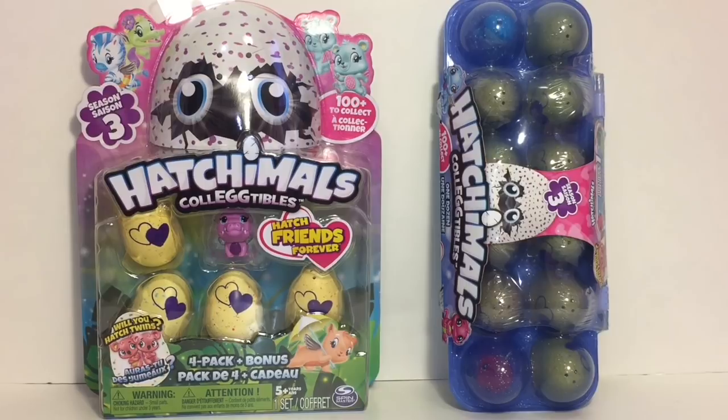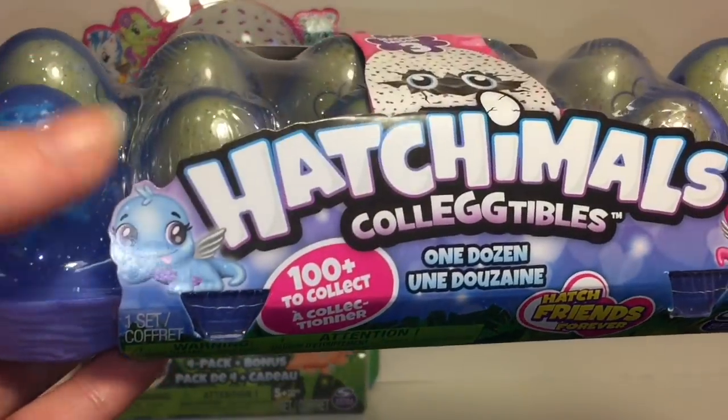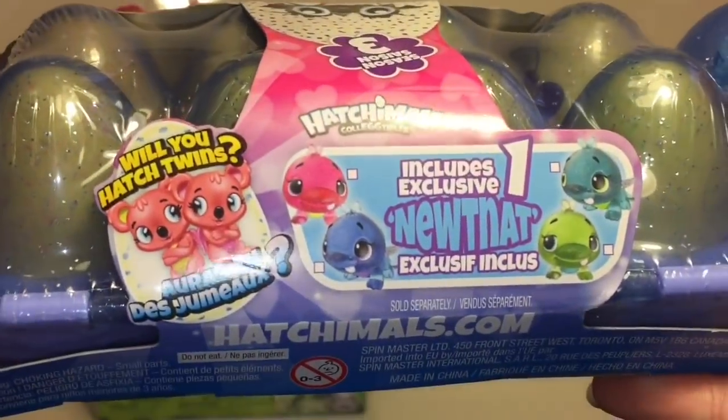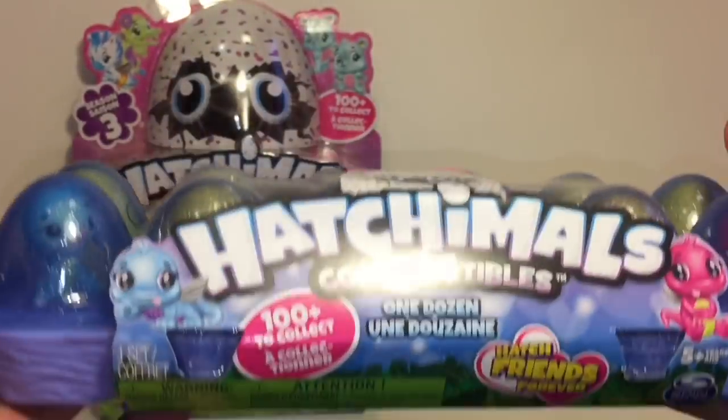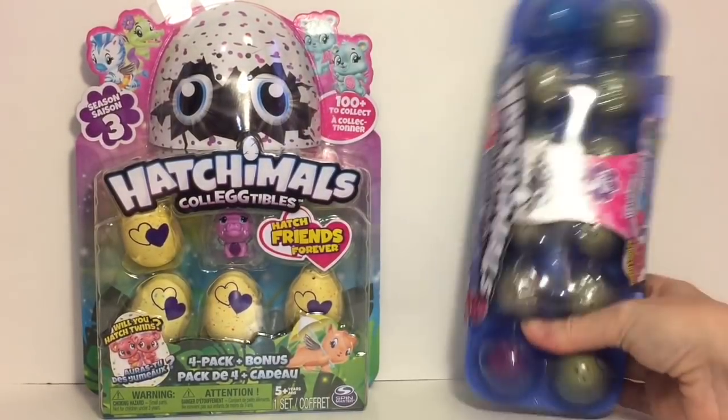Welcome to the Mini Toy Love channel! Today I'm really excited to be opening some Season 3 Hatchimals CollEGGtibles eggs. They look super cute and you have a chance to get little twin Hatchimal characters, which is new for Season 3. I have one of the larger packs as well as the one dozen egg crate, and you can get the cute little exclusive Newtonette in the dozen egg crates.